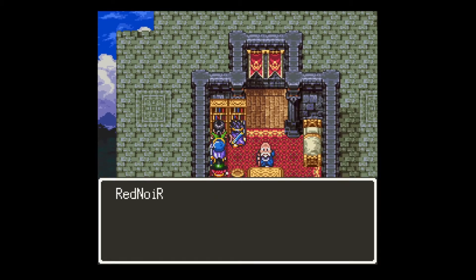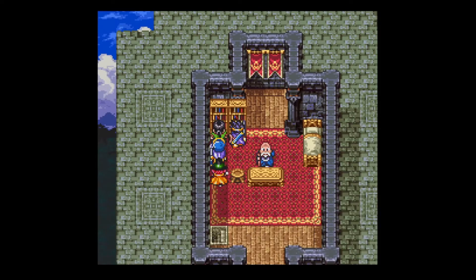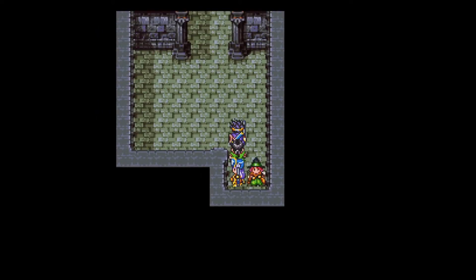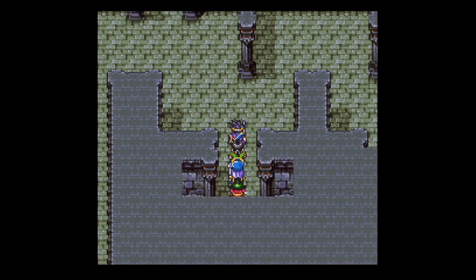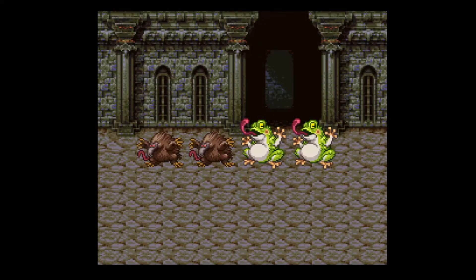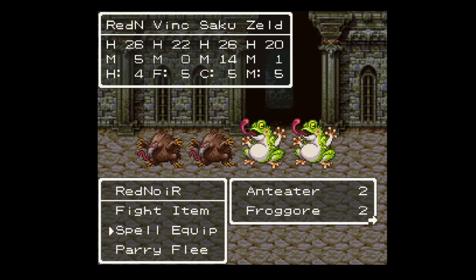Look at the Tomboy Book on the shelf. The Tomboy Book is pretty useful if you have a female fighter or female warrior, which we don't — I have a male fighter. On my first playthrough I actually chose a female fighter. But anyway, we have more enemies to fight.